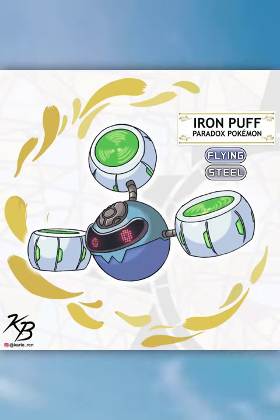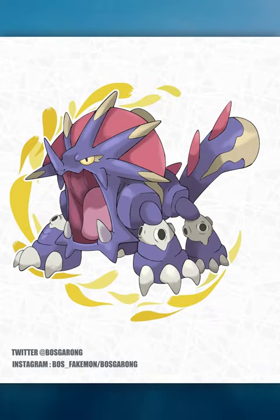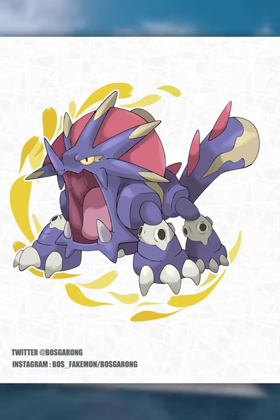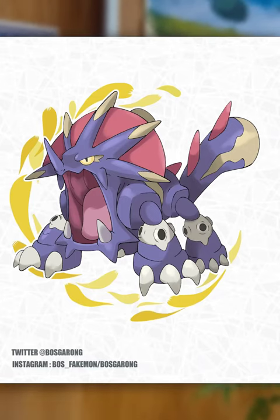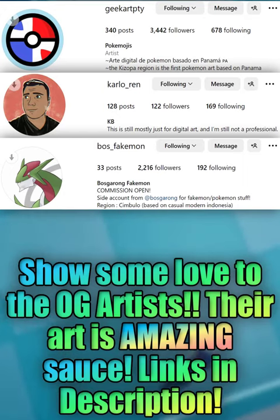Up next we have this amazing take on ancient paradox Exploud. This design gives me dinosaurian vibes — more specifically ceratopsian vibes. It looks like a rugged brute that would gore you out of existence. I can imagine it having the normal/fighting typing.